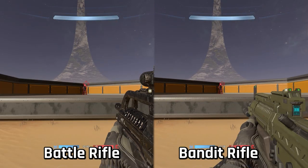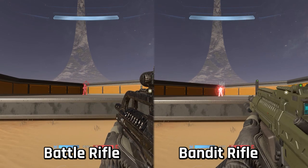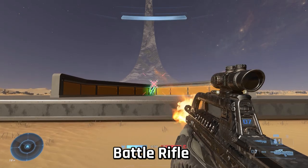Next I tested bullet magnetism within red reticle range, and I think the bandit rifle might have the advantage here. Being a single shot weapon, if you're in red reticle range the shot's going to land. With the battle rifle being a three-round burst, you need 12 bullets for a perfect kill, and with that vertical recoil you'll be missing some bullets, which can extend your time to kill — which seems to favor the bandit.